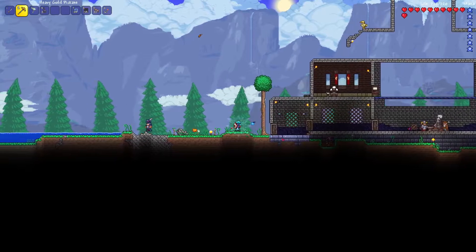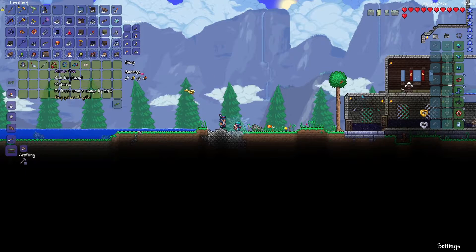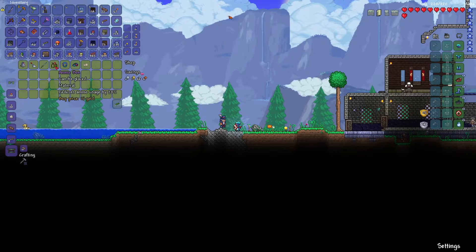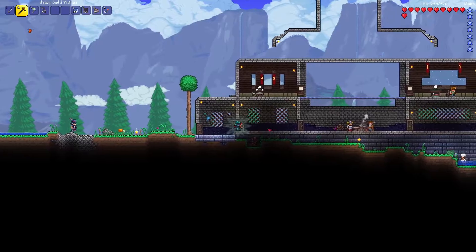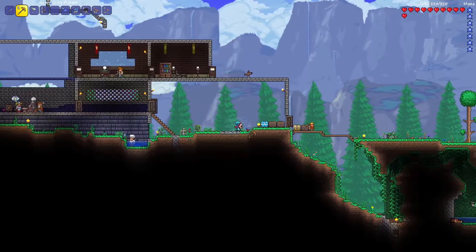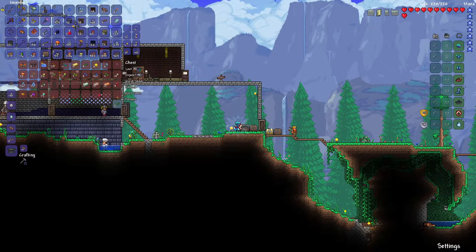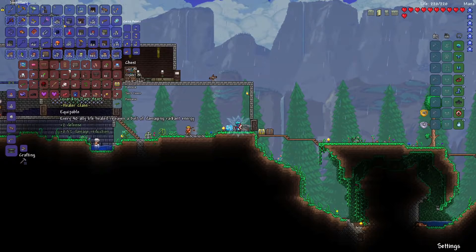Gonna have to chop that tree down - can't open the door outward because the tree is in the way. He does have some very good things that I can't afford. The brick layer is actually very good for building. The ammo box reduces ammo usage by 20%, but I cannot afford it without doing a little work. I doubt I'll have enough items to sell to make it. I did sell a lot of what I got from the goblin invasion, but still not quite there - only about eight gold in storage, not going to quite do the job. Even if I try to fight King Slime again, I won't get enough money, so we'll just let that ride.